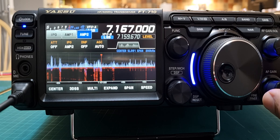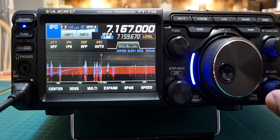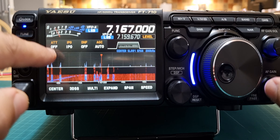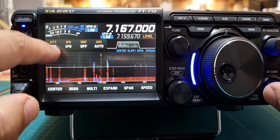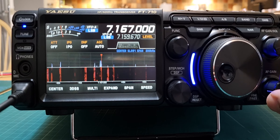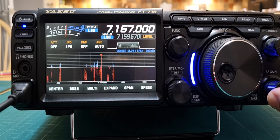AMP1 and AMP2 — you don't really need them. IPO is going to give you the best quality signal. The attenuator — you can choose 6dB, 12dB, or 18dB. I think that is needed because sometimes the front end gets overloaded.